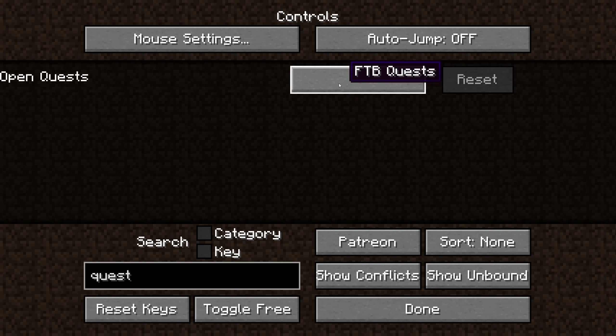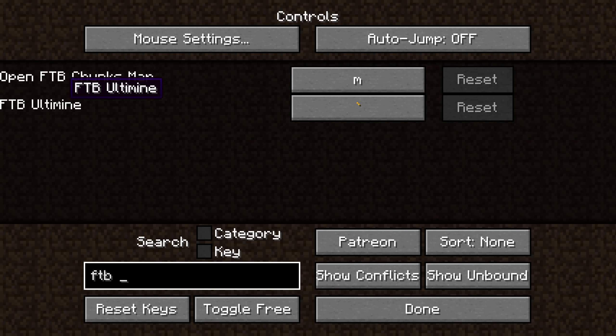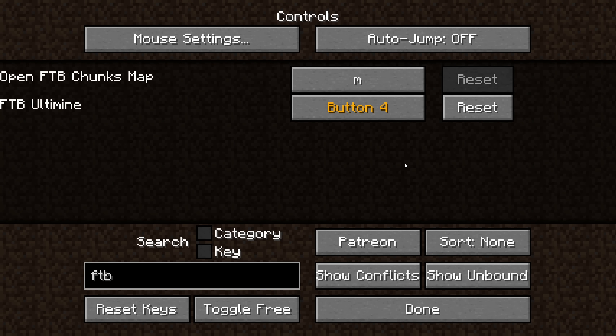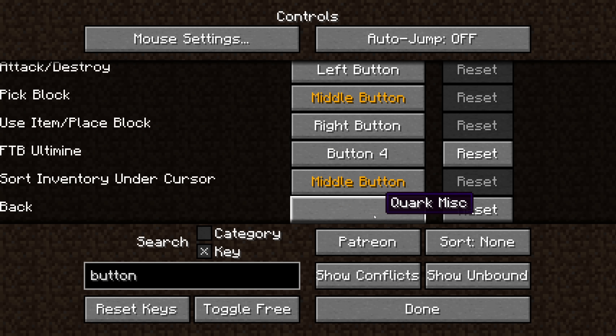I'm going to set that to the grave key, which is the key under escape on the keyboard. I'm also going to type in FTB Ultimine, because this is also by default set to grave. I'm going to change that to a button on my mouse — and apparently button 4 is already connected to something, so I'll quickly go and disable that.